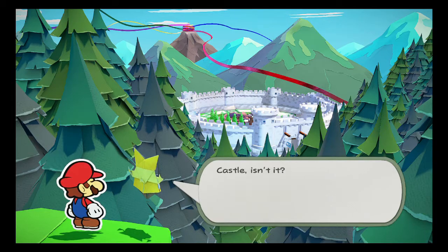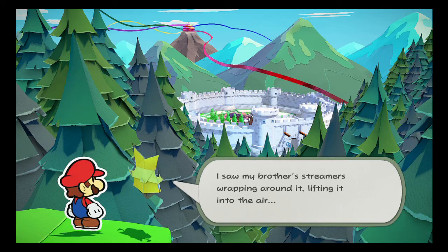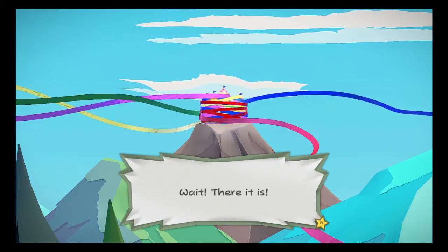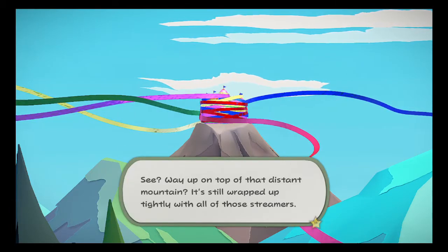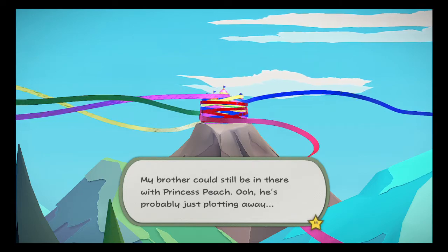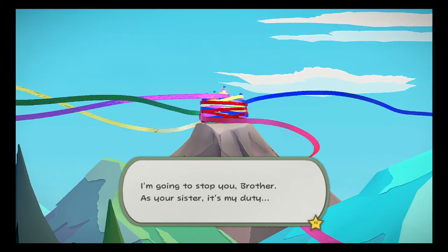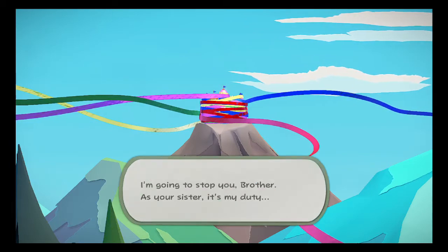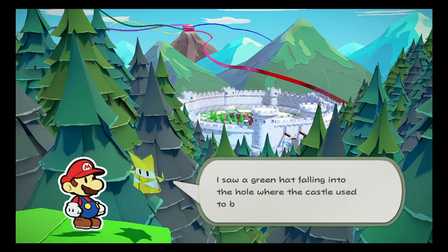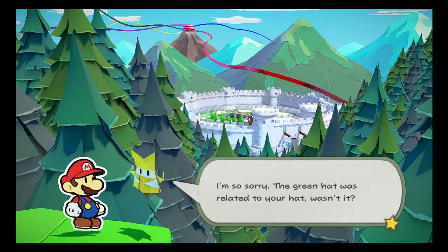That's the outer cross to Peach's castle, isn't it? I saw my brother's streamers wrapping around it, lifting it into the air. And then it was gone. Wait, there it is! See? Way up on top of that distant mountain, it's still wrapped up tightly with all those streamers. My brother could still be in there with Princess Peach. He's probably just plodding away. I'm going to stop you, brother. As your sister, it's my duty. Speaking of brothers... I saw a green hat falling into the hole where the castle used to be. I'm so sorry. That green hat was related to your hat, wasn't it?